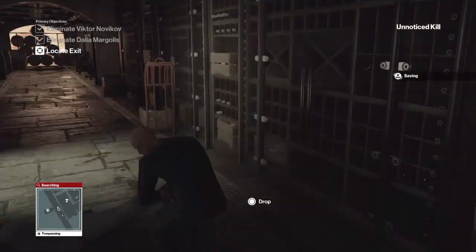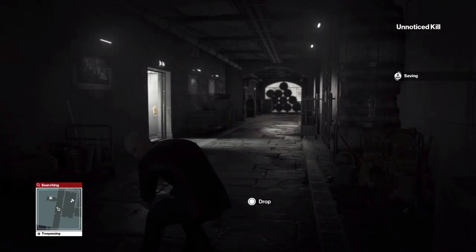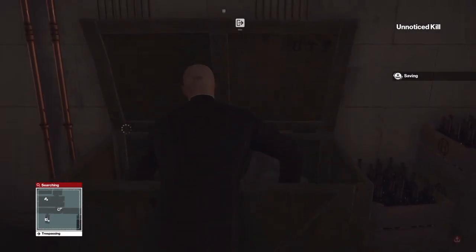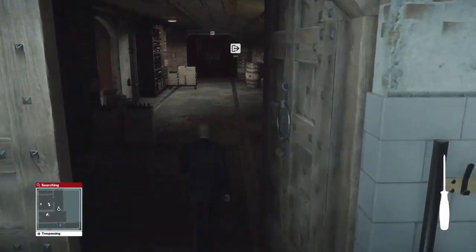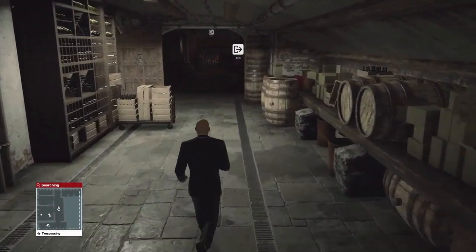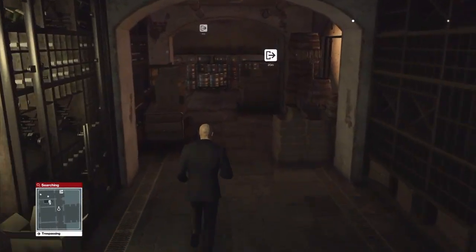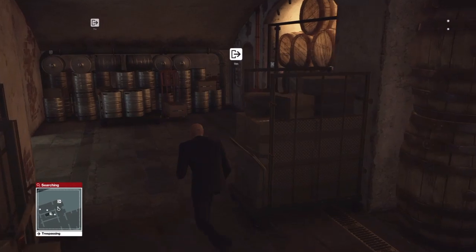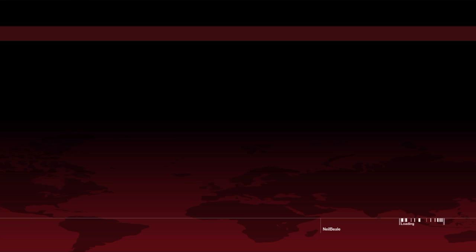I actually got quite nervous — the whole run was going really well and I heard guards shouting. Three guards started coming down the stairs at the same time, but nothing came up on my screen — no 'crime noticed' or 'body found' signs. I think they maybe just heard the sound of the screwdriver or something. Make your way to the exit; don't worry about these people — they will begin to spot you, but as long as you exit quickly enough you'll be fine.